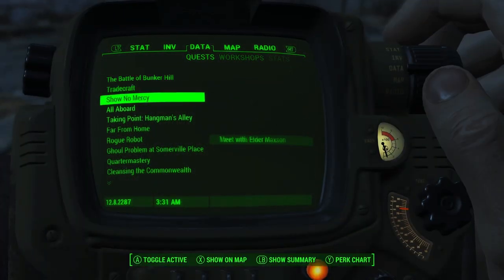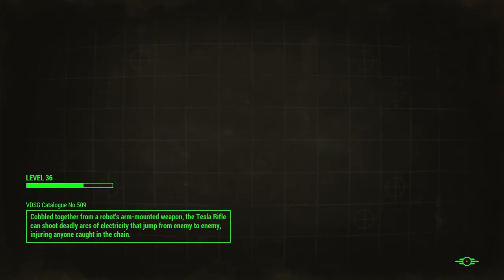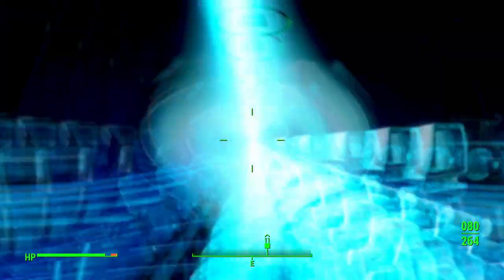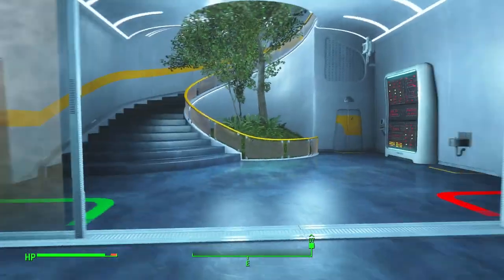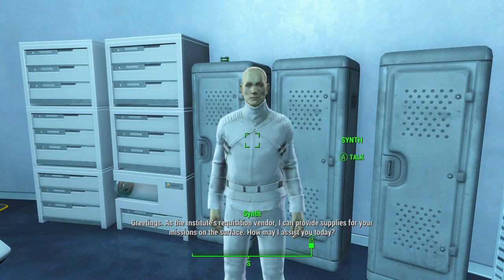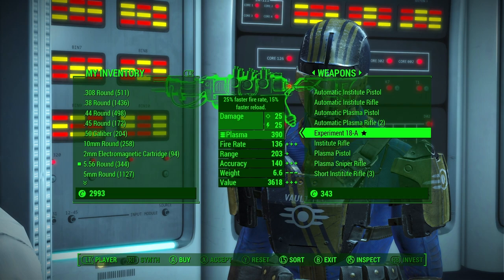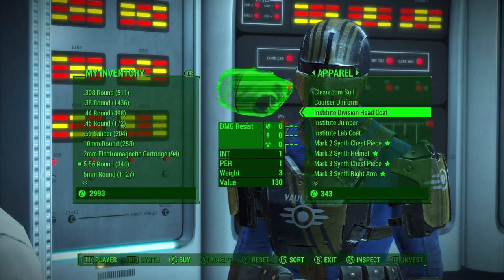Now it's time to go talk to Father. Battle of Bunker Hill. After we finish this one, I think from here we'll be able to actually leave the Institute. They're just... I don't even think it's worth it having them. As the Institute's requisition vendor: 'I can provide supplies for your missions on the surface. How may I assist you today?' I'll take a look. I don't need that. I don't even like their weapons — even their weapons kind of suck.